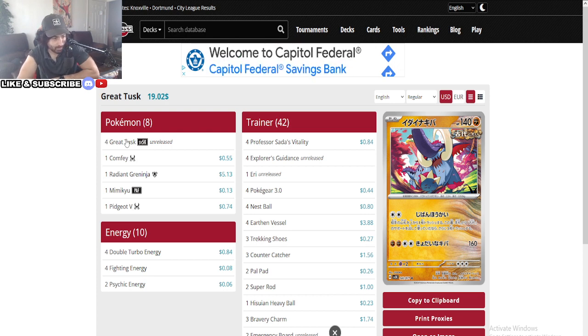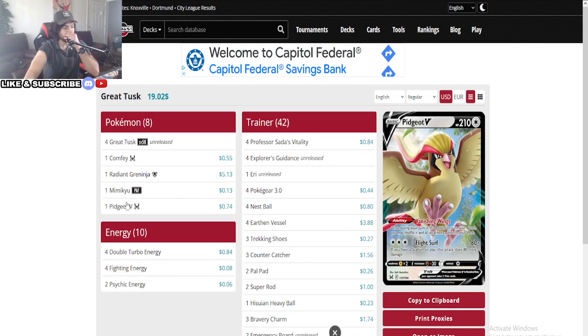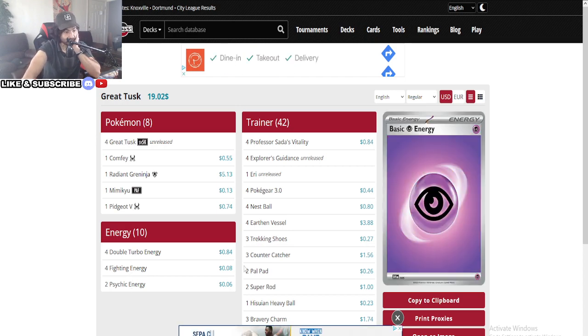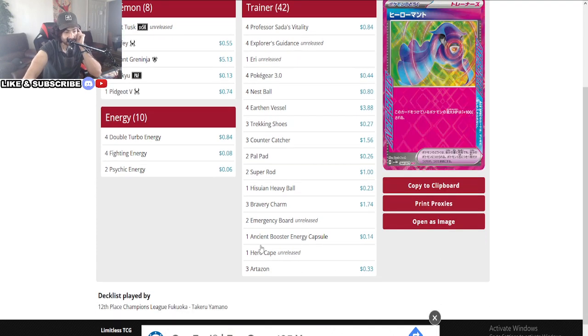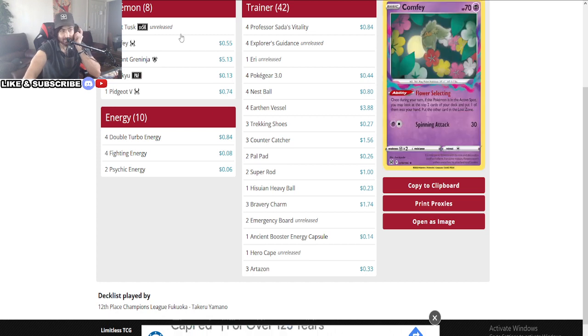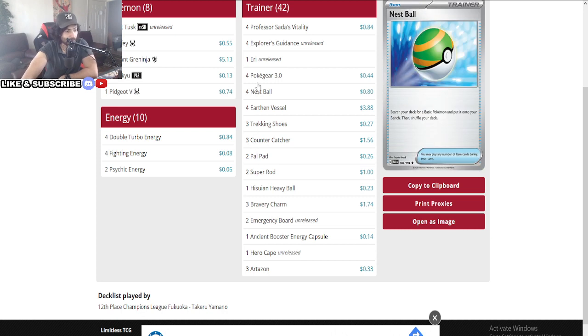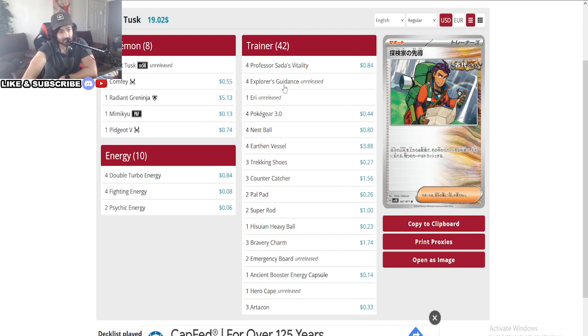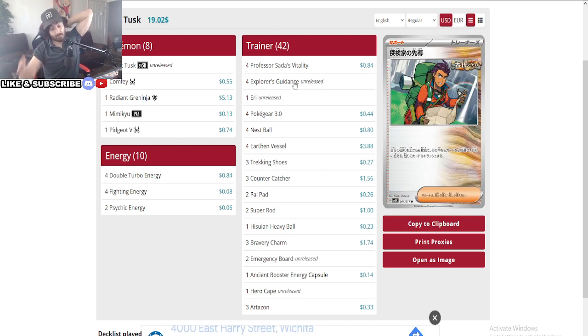You mill four cards. As long as your opponent has more prizes, you mill four — which is really helpful. Maybe three attacks ends the game. DTE here, Fighting energy into Psychic. For anyone interested in the Great Tusk, one Hero Cape keeps it alive longer. Also running Bravery Charms, making this 190 HP a little bit harder to KO. Poke Gear at four. There's an Erika here — not sure what she does. Explorer's Guidance — he looks at the top six and picks two cards for his hand, kind of like a weaker Calla Rest, but discards the rest. Really helpful — one supporter that gives you two cards.